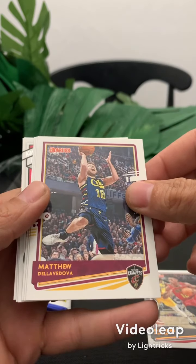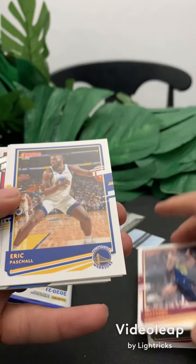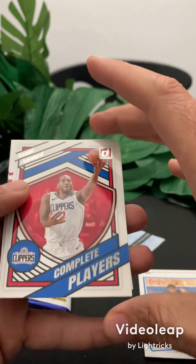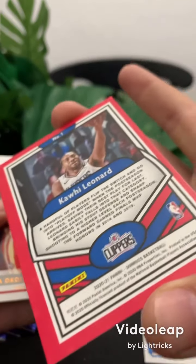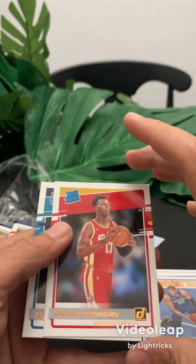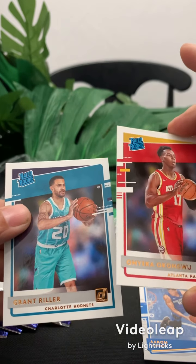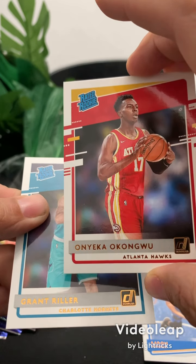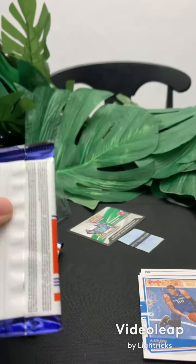Matthew Dellavedova — back in the day he was supposed to cover somebody. Eric Paschall, Aaron Gordon, Complete Players insert — Kawhi Leonard. I was looking to see if there's anything on the back, it's just an insert, might be good. And Grant Riller — you sure that shouldn't be an M in the Riller? Like Grant Miller? We're gonna call him Grant Miller.